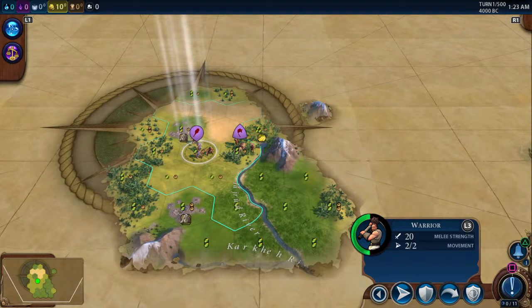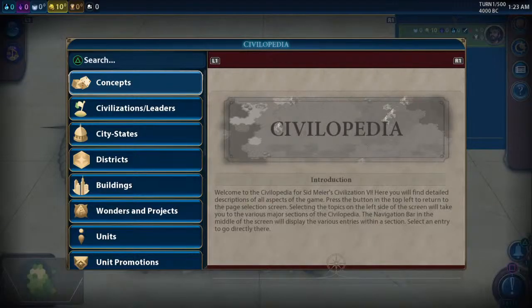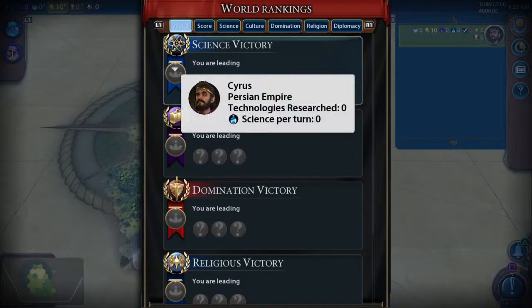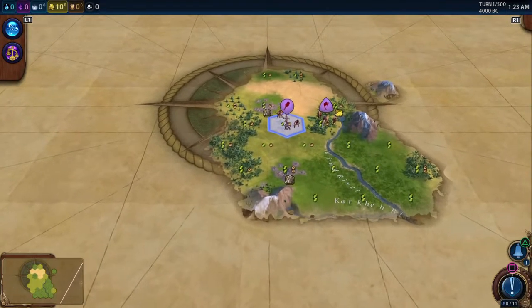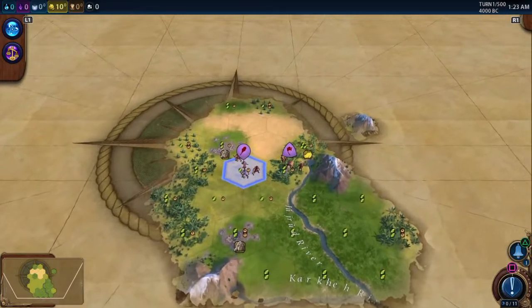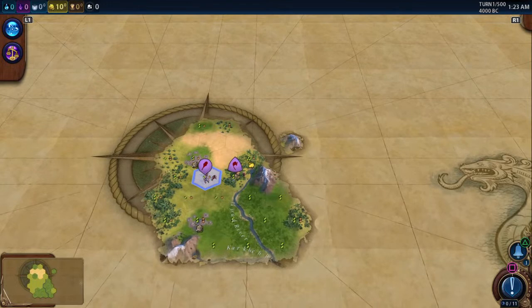We'll probably be switching between games to point out examples. I just started a random game — I like Persia — it's a small map with four people. Biggest thing in Civ 6 is starting location, starting location, starting location.